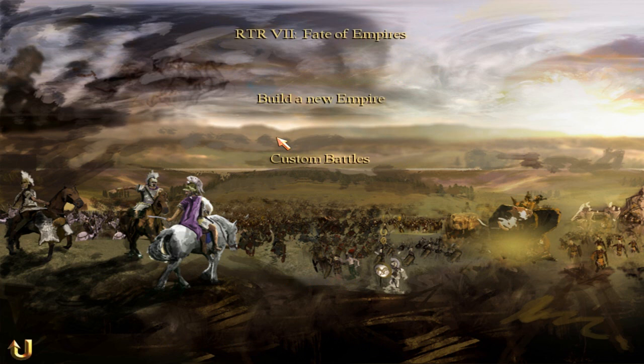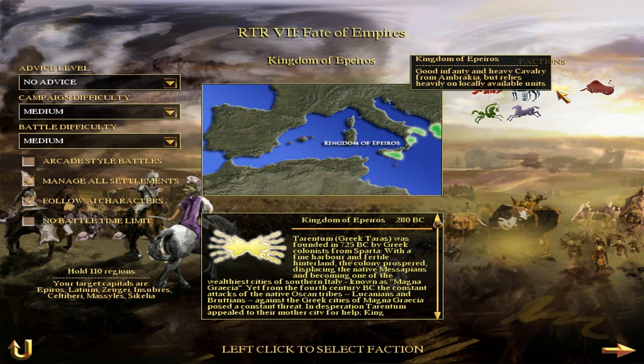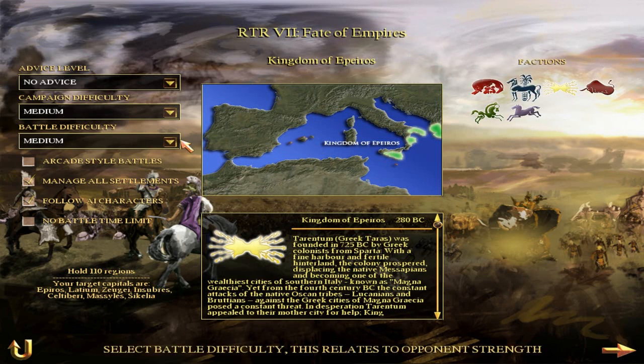I've seen there are already some videos about a Carthaginian and Roman campaign, so I'm going to pick a not-so-popular choice for Rome Total Realism — the Kingdom of Epiros. There's just something about the Kingdom of Epiros, their position in the balance, their army, their history, and their leader King Pyrrhus that is inspiring and makes for a really tough, very fun campaign.